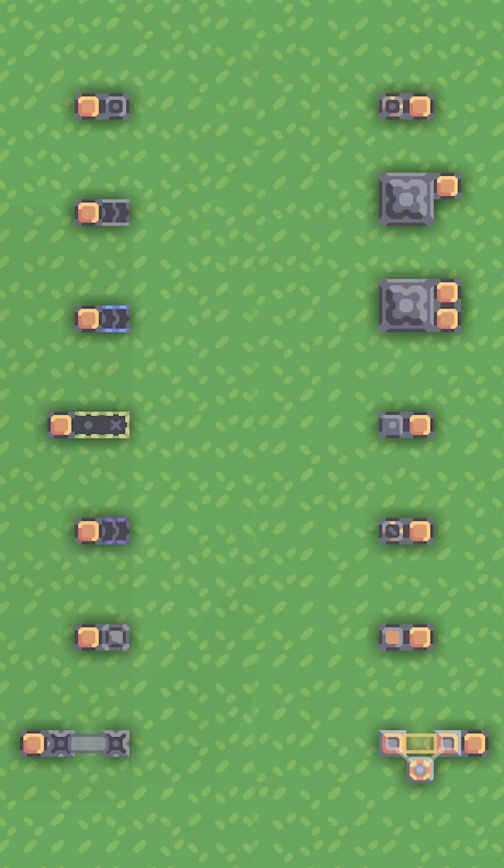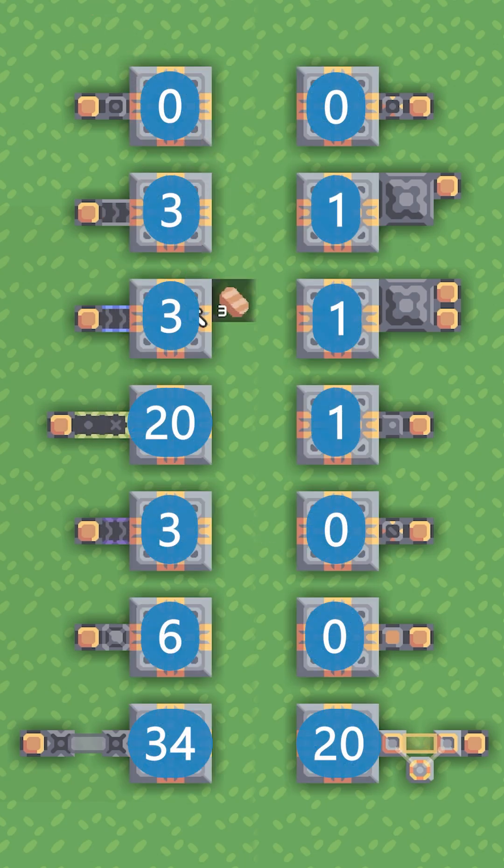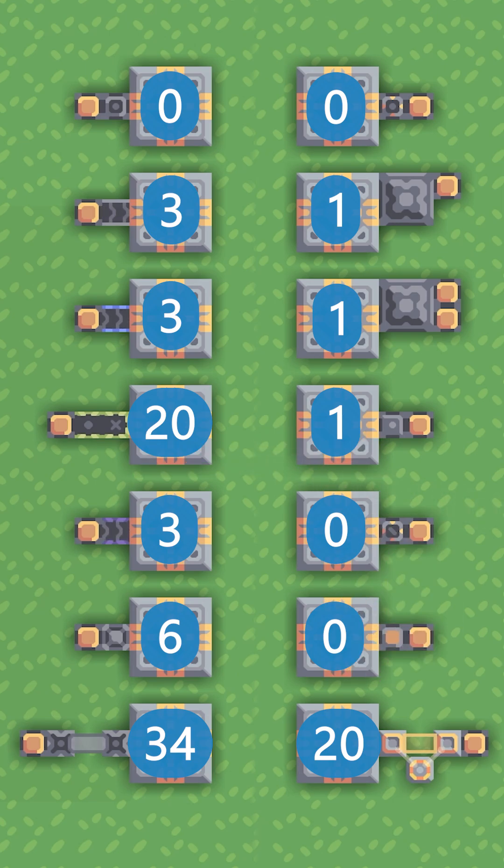Just as a little bonus, let's see how much each block stores. 0, 3, 3, 20, 3, 0, 34, 20 on the phase conveyor, 0, 0, 1 on each of the routers, and 0 on the overflow gate. The only one that's wrong is the transporter — it stores 6, I tested that later. What I found interesting was that the ones that store 0 items were also the fastest ones on the throughput test.